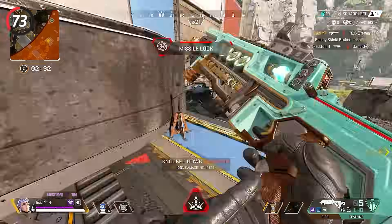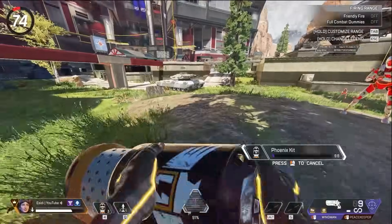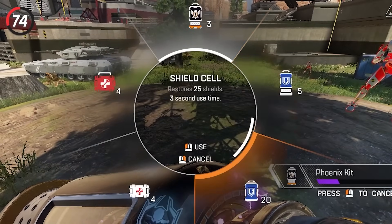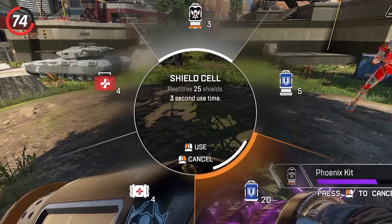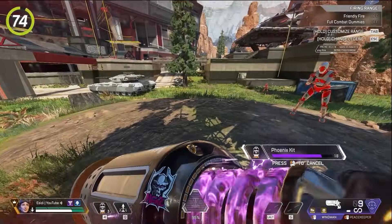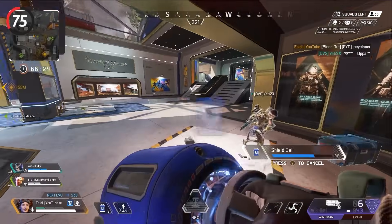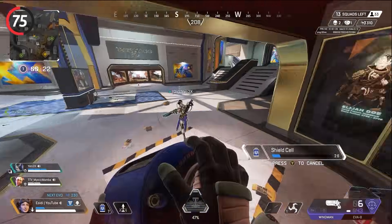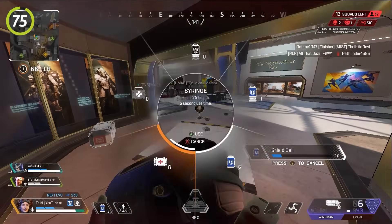Play no-fill duos to get used to playing at a disadvantage and you will improve really fast. Using one shield battery is actually faster than using two shield cells, and one medkit is faster than two syringes — so even with gold armor you can still get use out of these meds. If there is no immediate threat, use shield cells instead of batteries and save your shield batteries until you need them, as they're harder to find.